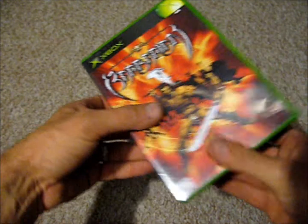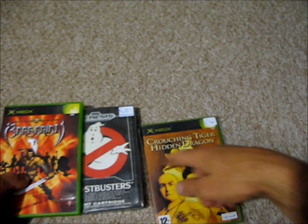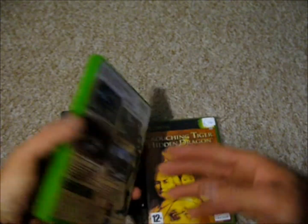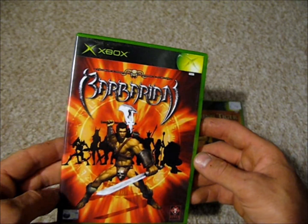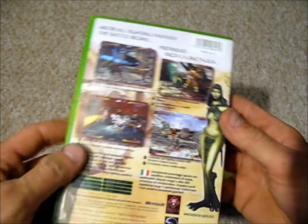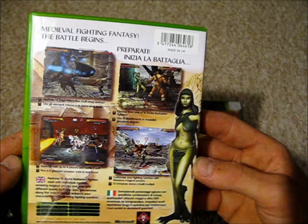A few games here from Leicester Market. I've got three items — these two were priced at £4 each, and this one was in the £2 or £3 section, but they basically gave me all three for £8. So the first one's Barbarian for the Xbox, and it's by Titus. It's a one-to-four player game and that was released in 2002.